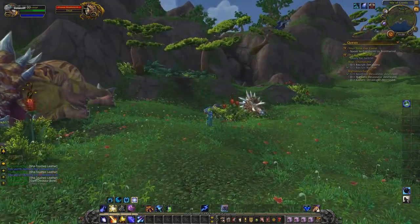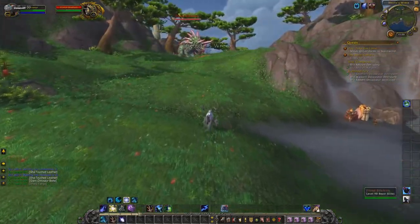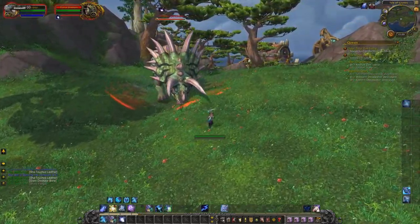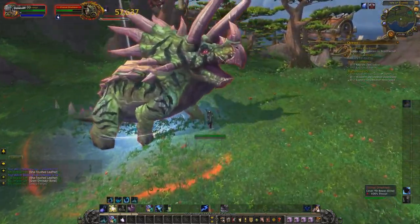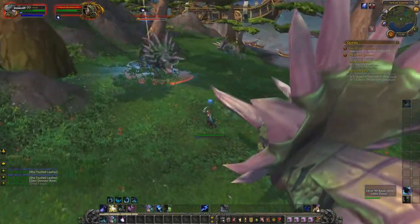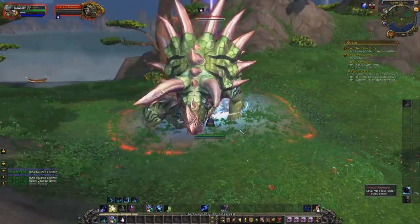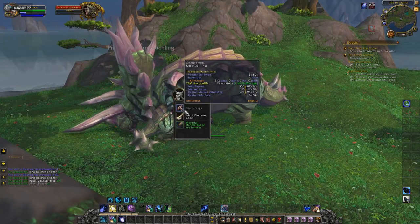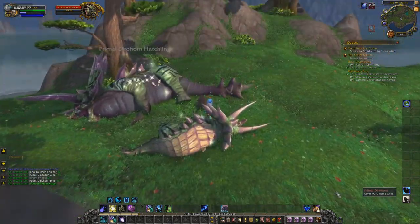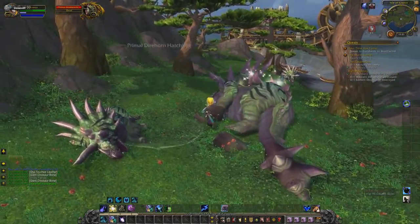Alright everybody, we're back and we're now at the farming location. We're basically just going to be killing dinosaurs all day. I gotta hurry and get this before someone else steals it — this farming location is very competitive and you will almost always have other people trying to steal what you're farming. These giant dinosaurs drop greens pretty frequently as well as those dinosaur bones you just saw on the auction house, and they drop a lot of them very quickly.